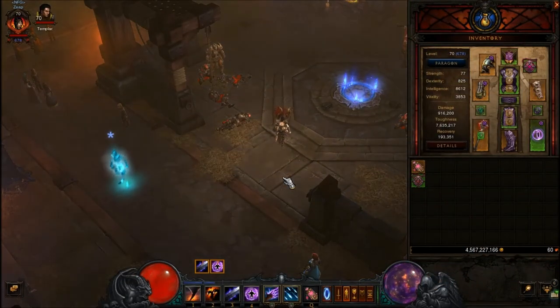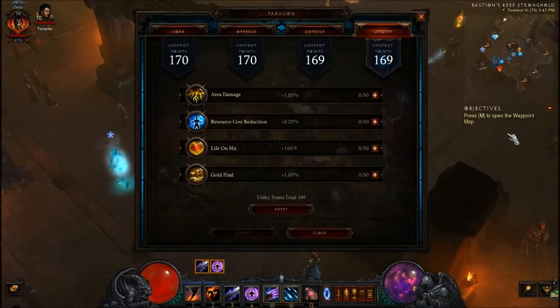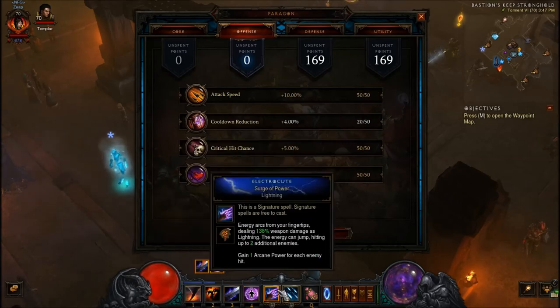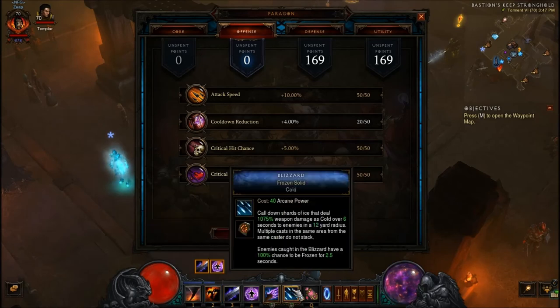Welcome back guys, we're doing the wizard now. I don't have any type of movement speed on any of my gear, so first thing we want to do is max movement speed. Then we're going with maximum arcane power, and after that you put the rest into intelligence. For offense, you're going to go with crit hit chance first, critical hit damage second, then attack speed, and then the rest in cooldown reduction. The reason for this is because you don't really have any cooldown abilities.